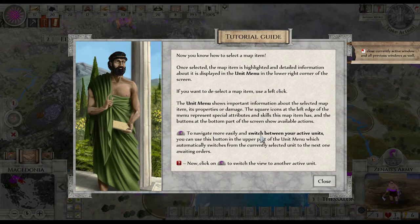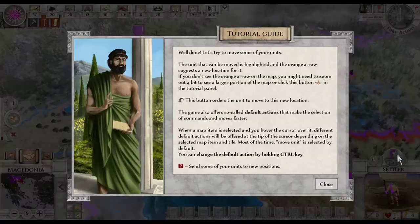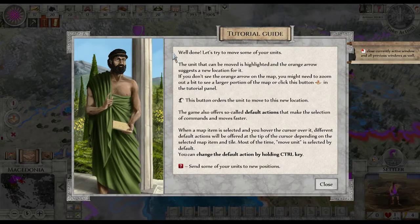To navigate more easily and switch between your active units, you can use this arrow. Now click on the right. Well done — let's try to move some units. This unit can be moved — it's highlighted and there's an arrow, so just pick a new location for it. If you don't see the orange arrow on the map, you might need to zoom out a bit to see the larger portion of the map. Let's click them — it's over here. The game also offers default actions that make selection faster on the map.